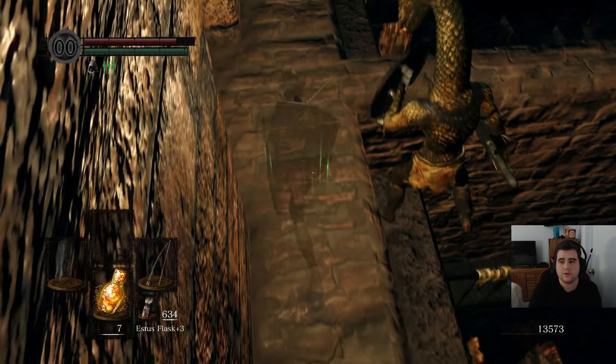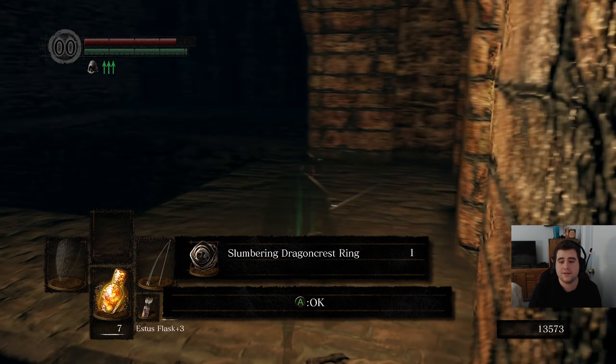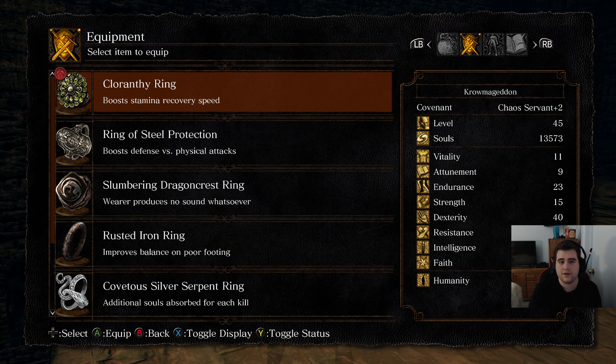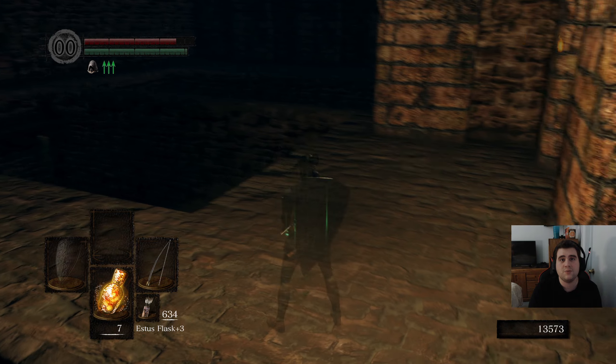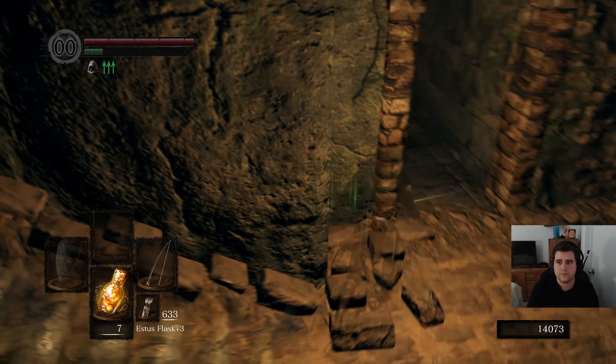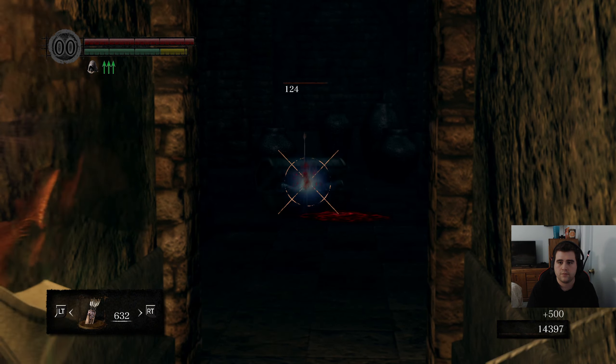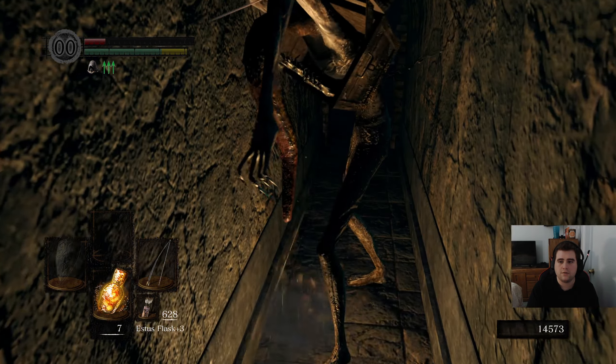I don't know why there was a lizard person up here. But this is the Slumbering Dragon Crest Ring — we are invisible and we make no noise. Now we follow the boulder, and we follow the boulder, and we follow the boulder. Now we get down here. I'm probably in a terrible place and I should be in the room.